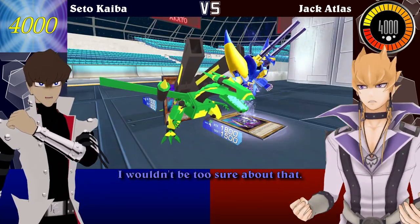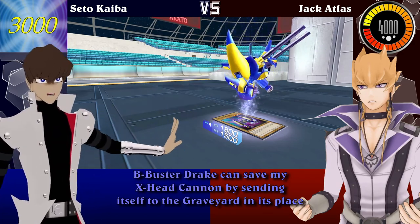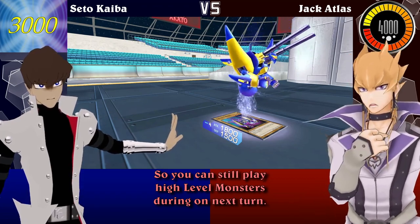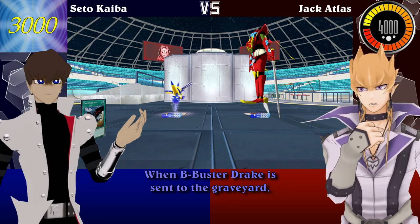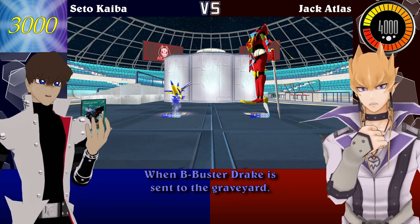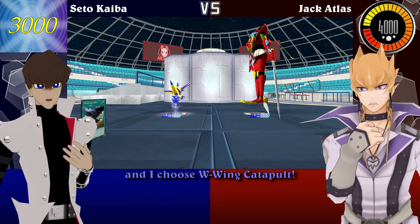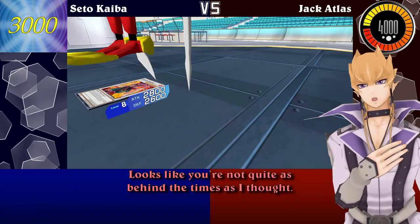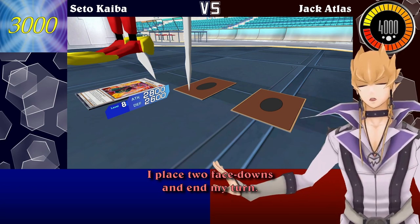I wouldn't be too sure about that! Bee Buster Drake can save my X-Head Cannon by sending itself to the graveyard in its place! So you can still play high-level monsters on your next turn. Glad you're following, because there's still more! When Bee Buster Drake is sent to the graveyard, it lets me add a Union Monster from my deck to my hand, and I choose W-Wing Catapult! I place two face-downs and end my turn!